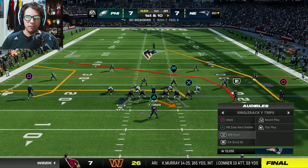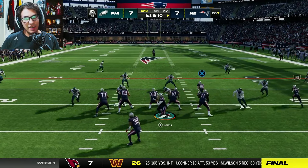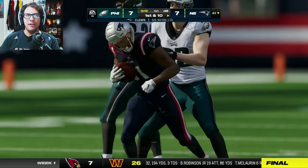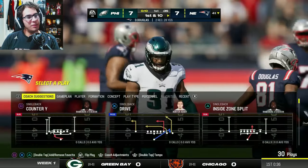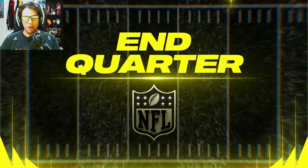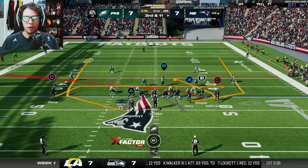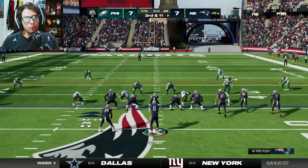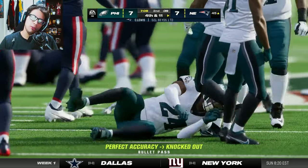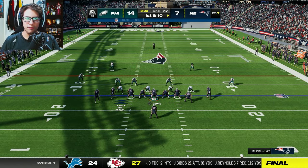The Patriots defense gets a stop. We're gonna run play action — we have a wide open man but an inaccurate pass doesn't matter. That's gonna take us to the end of the first quarter. What a quarter from rookie Lewis trying to put up some Justin Herbert-type numbers. Facing a third and eleven, I threw it way too early — DeMario Douglas drops it, so yeah that was my fault. We're forced to punt.